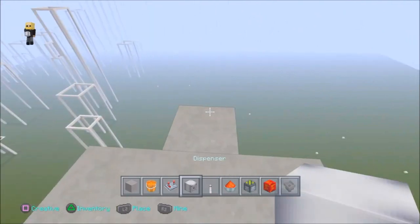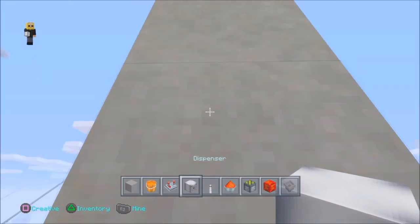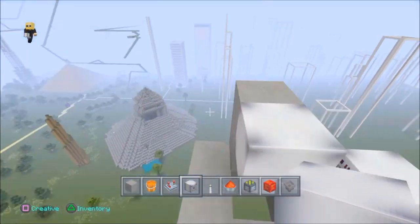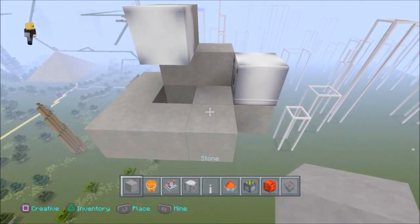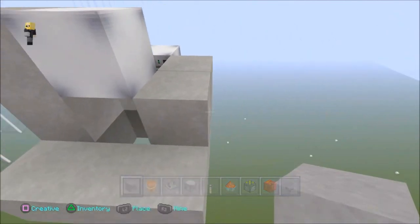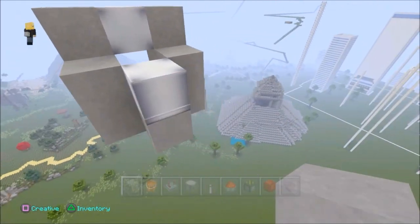Put another level here so you can place a dispenser facing in towards the hole. Then build two blocks up and put a second dispenser facing down. The top dispenser is for lava and the bottom dispenser will have water in it. They alternate, allowing the flow of both to hit the ground and create a mountain — it's essentially an infinite cobblestone generator.